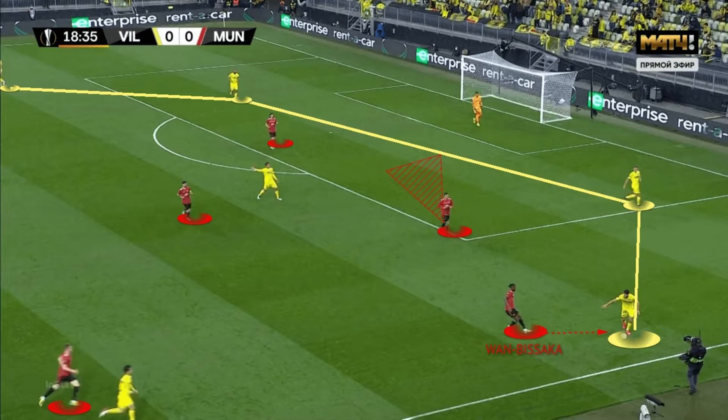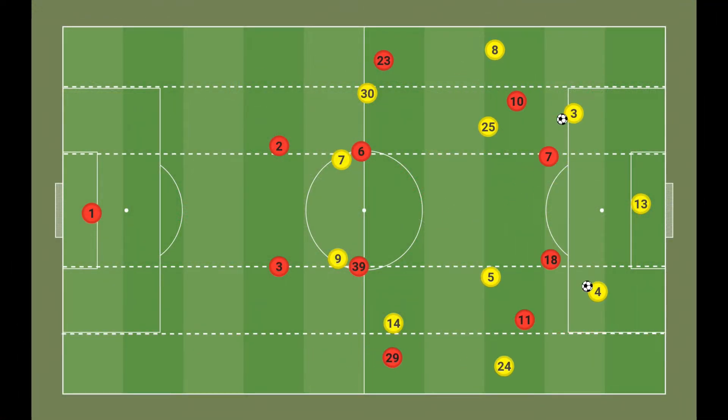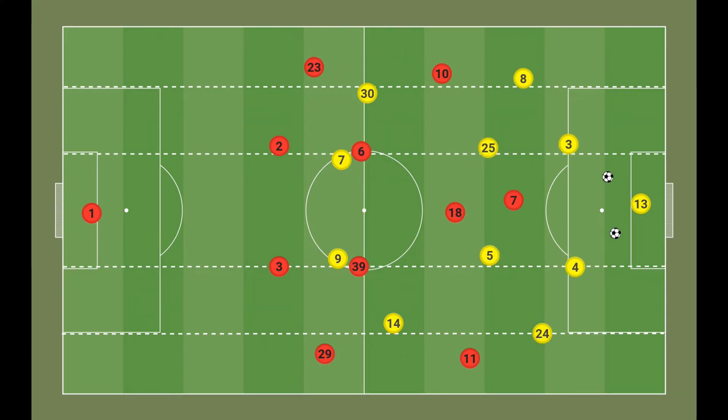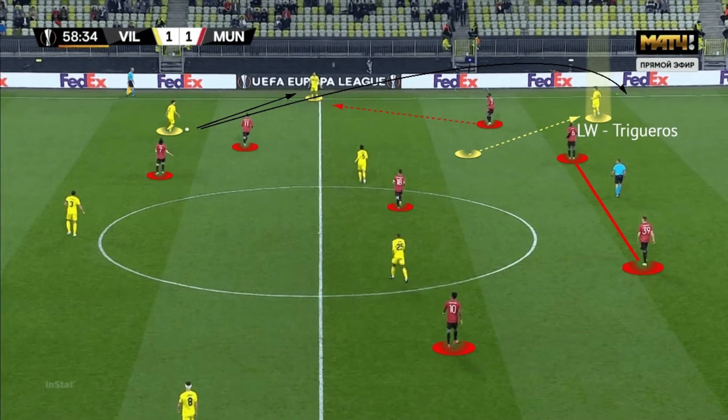Cavani pressed the center backs laterally to prevent switches of play, meaning Villarreal's wide 4-2 build-up shape was unable to stretch United. With Cavani and another player blocking the switch and Wan-Bissaka pressing aggressively, Villarreal were often forced to hit the ball long. The United fullbacks pressed extremely high, with wingers moving in-field to cover half spaces, while the ball-side central midfielder tracked the opposing midfielder if he moved wide. However, fatigue meant pressing intensity dropped in the second half — Wan-Bissaka was late to reach the left back, and Pogba did not track the winger's run as aggressively as McTominay had earlier, allowing Villarreal to get behind United's fullbacks.